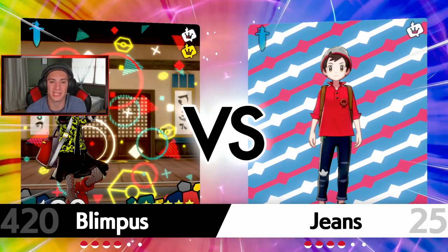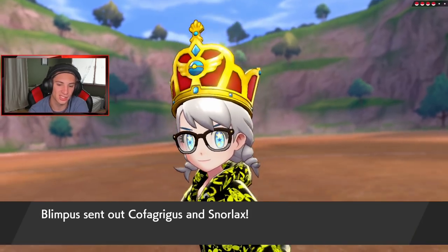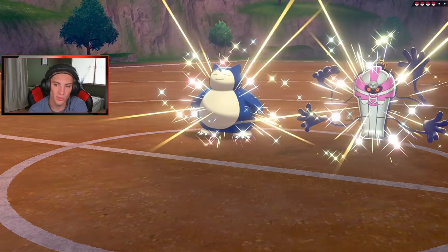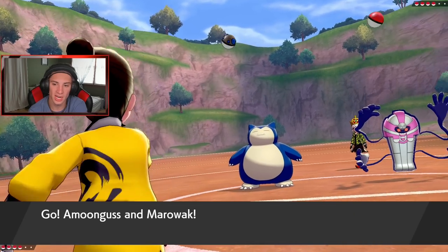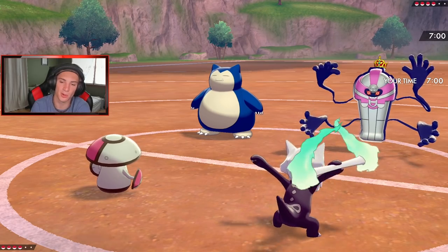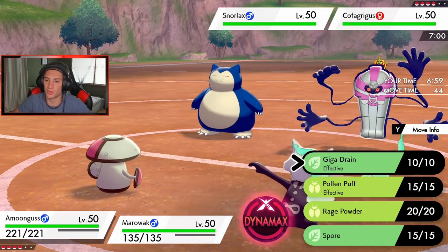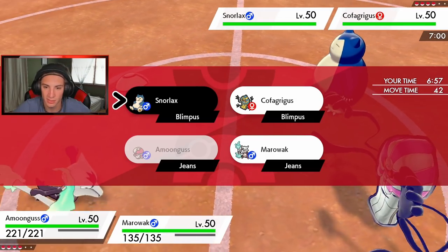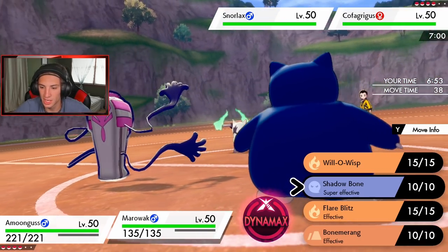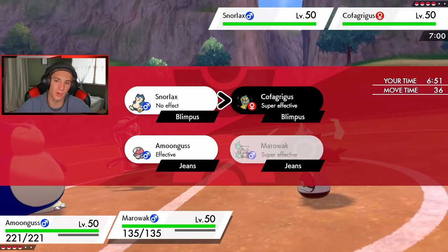Final battle — I'm planning on maybe Dynamaxing with Slowbro. If it's G-Max Slowbro, that would be awesome — he's got the crown on his head and all. He's gonna go Cofagrigus and Snorlax, so we made a decent call. We're gonna have Marowak out here and he can absolutely do some work. I think I might throw a Will-O-Wisp on Snorlax, or put it to sleep first — I think I'm gonna go Spore and throw a Shadow Bone on Cofagrigus.